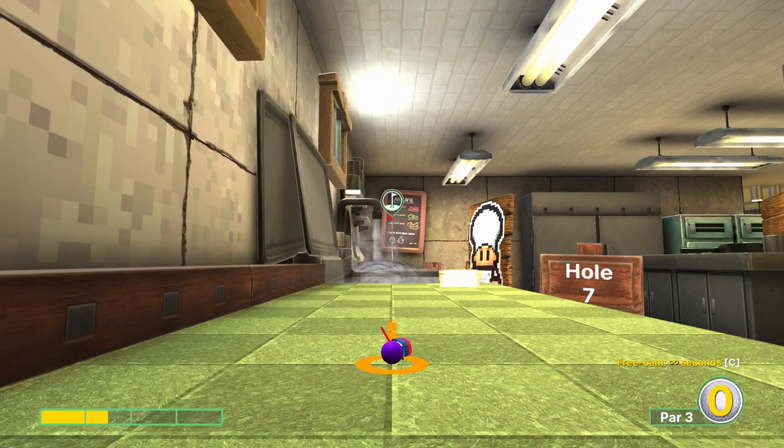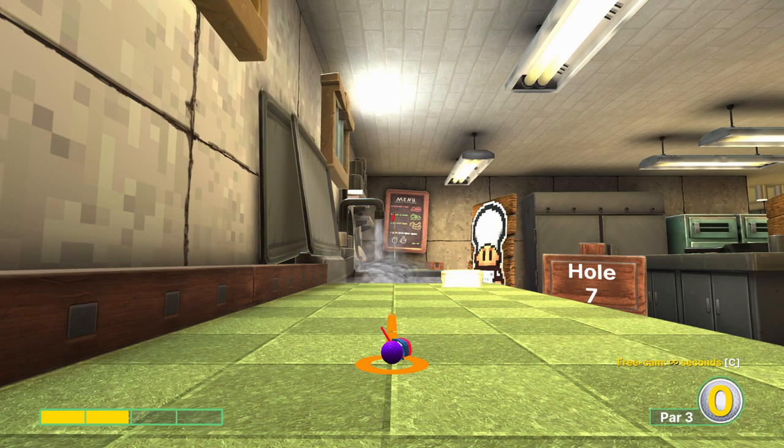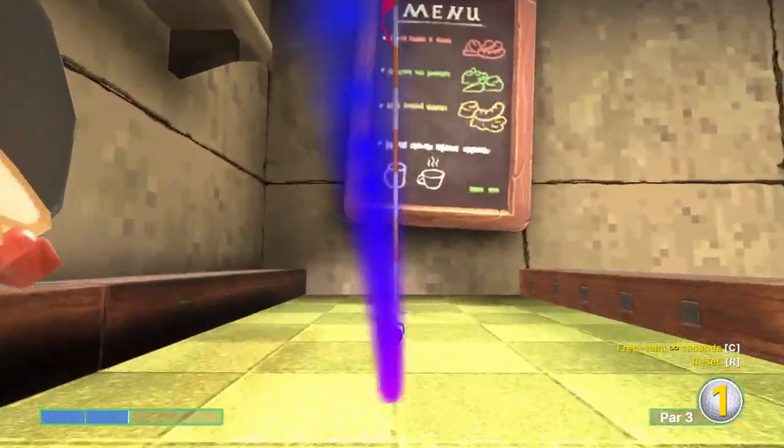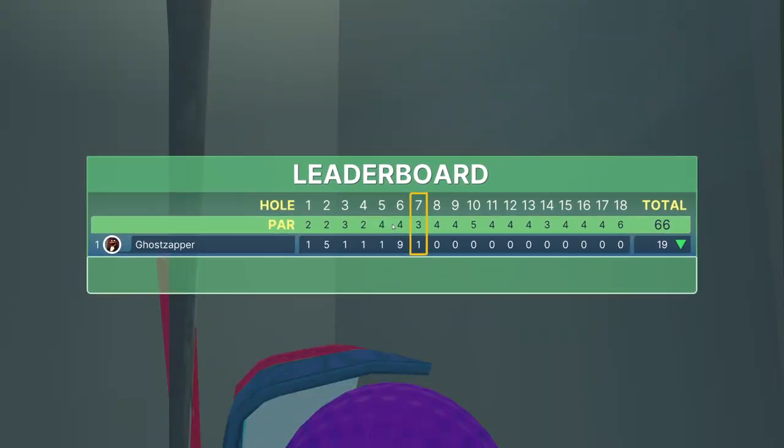Hole number seven: I'll show you about as hard as you want to go. You want to go just under two power, aiming a little bit to the left of the hole. Once we release, hold jump kind of immediately — you don't have to press it for each individual jump, it'll just jump automatically. I went about as quick as you want to go; otherwise you'll bounce out of the hole.